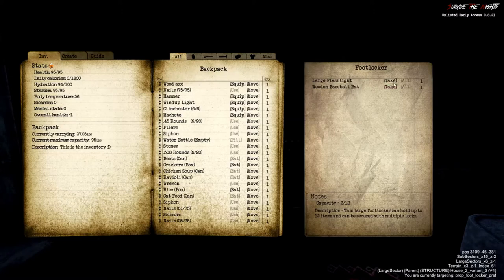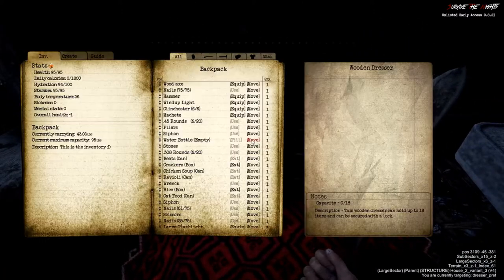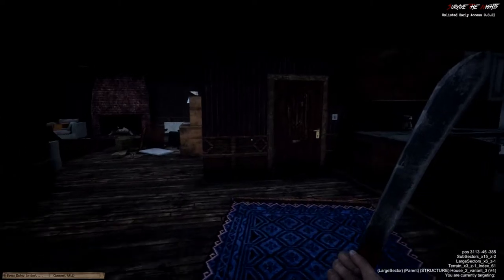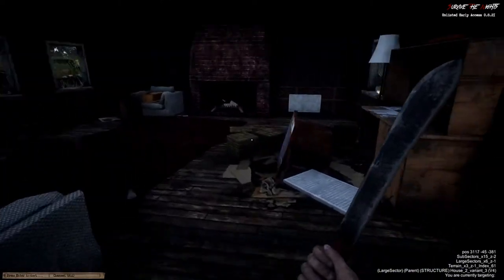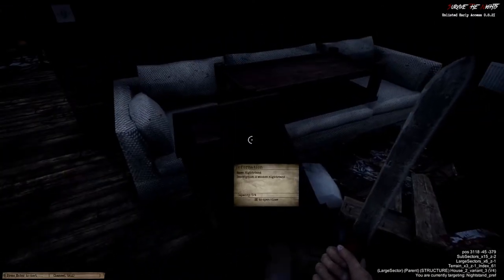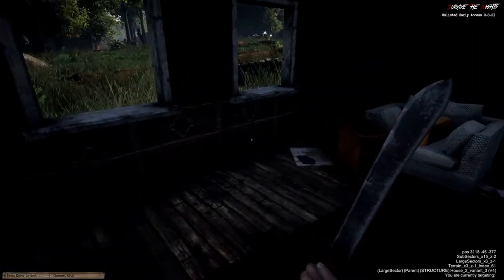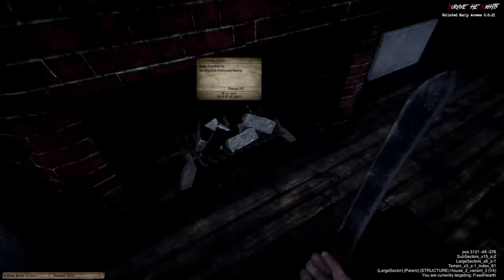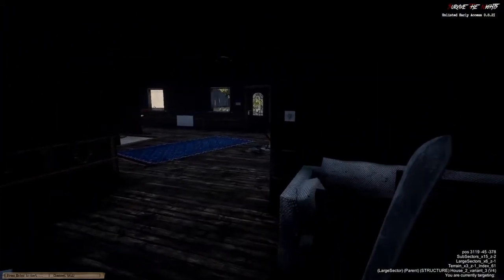Footlocker — nothing in it. Another footlocker — large flashlight and a wooden baseball bat, we'll take those. Nothing in the wooden dresser, nothing in the nightstand. Nothing in the computer desk. Oh — we can have fires in this game! That's cool. Let me open the door.